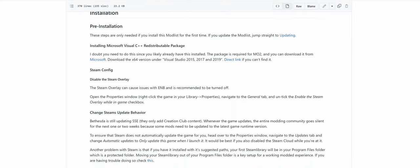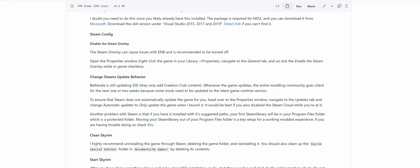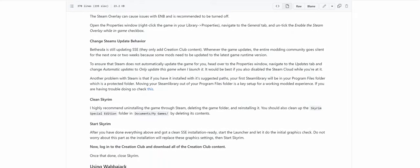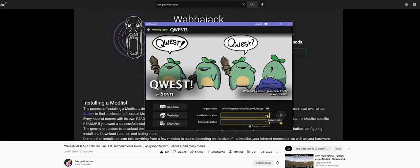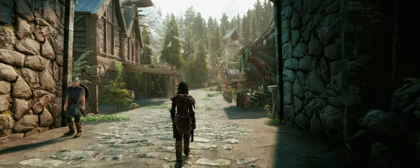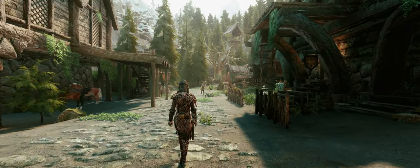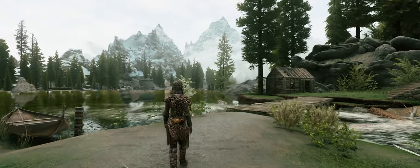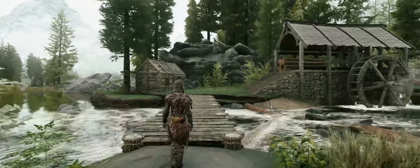Elysium Remastered is available to download from the Wabbajack Modlist Installer. While I won't cover the specifics of the installation in this guide, the installation was incredibly easy with clear instructions provided. You can follow along with my Wabbajack Exploration Guide video linked below. With around 1500 mods, many including high resolution textures, you'll need a lot of storage — with Skyrim and Elysium installed it comes close to 300GB, although you can lessen that by deleting some of the downloaded mods once it's installed.